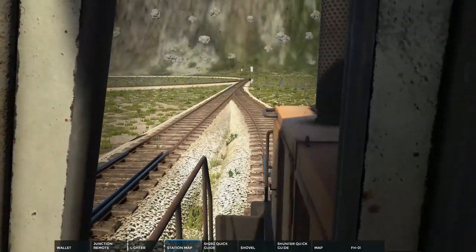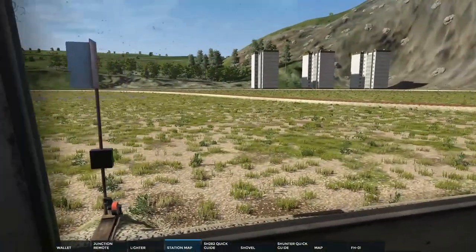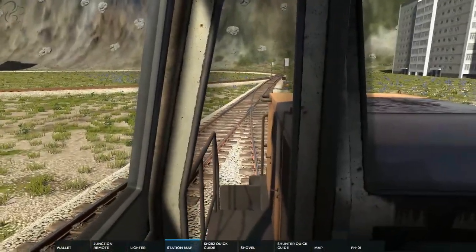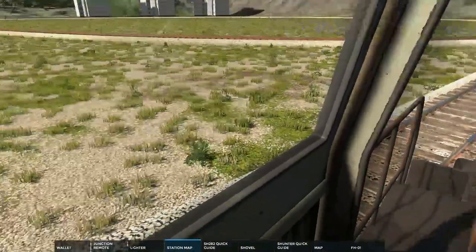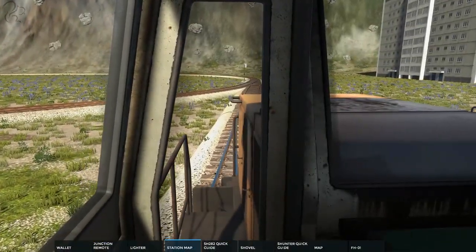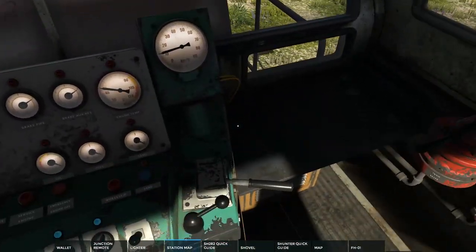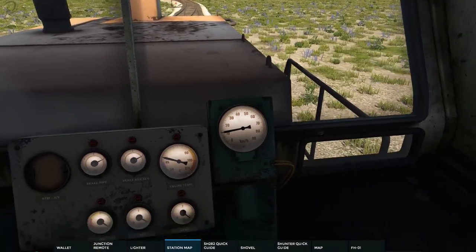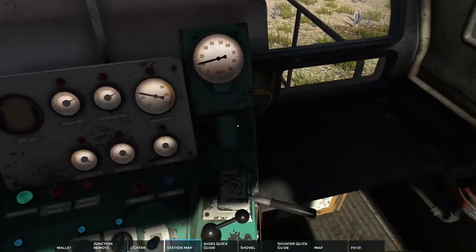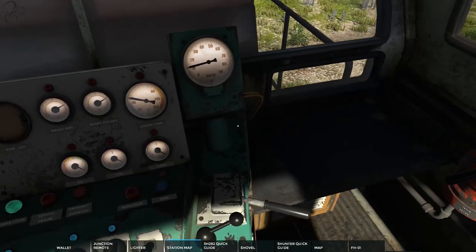The vegetation is procedurally generated, so occasionally you'll see rocks and trees generated on the track itself — they're purely visual and won't damage your train. Let's back off a bit; I don't want to be going too fast through this set of points. I'm happy to hold around 10 km/h here.